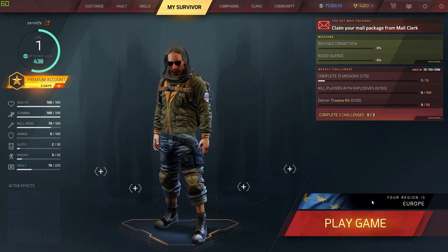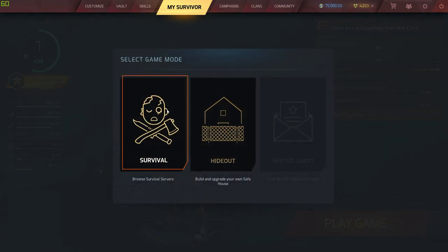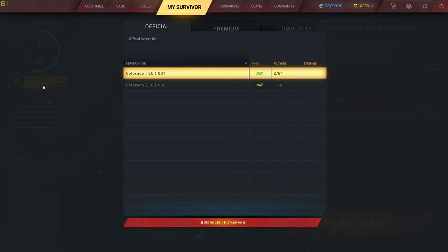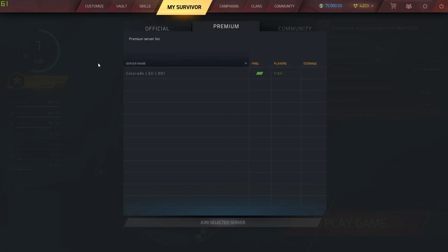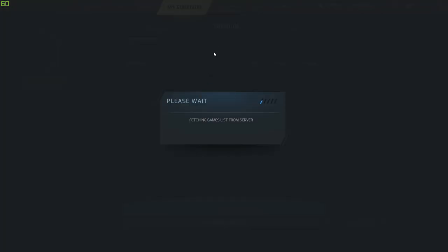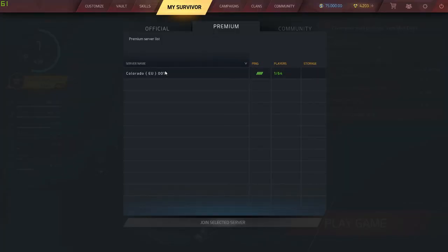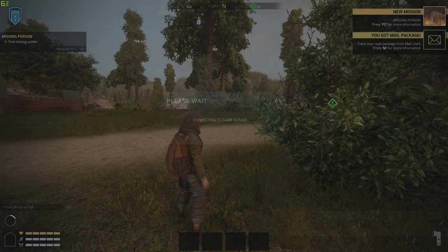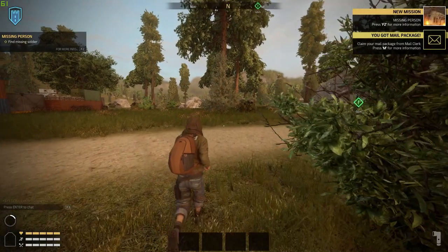To get into a match, pick your region and click start game. Hideouts are currently not in the game yet, so click Survival. If you've got premium you can select the premium servers; if not, just go into the official servers. Click play game, survival, official — or premium if you have it.